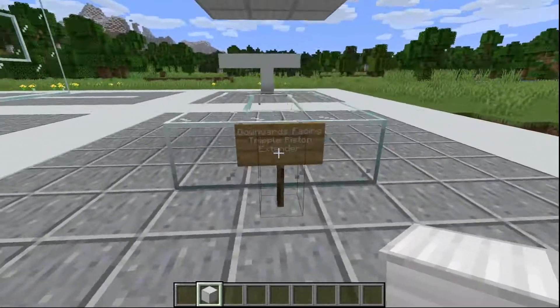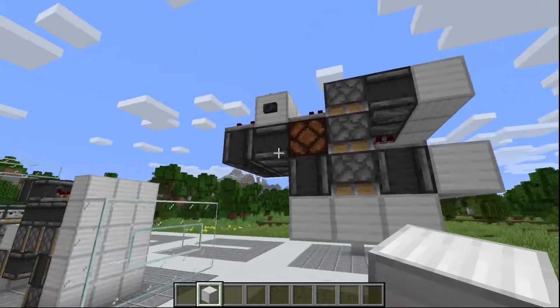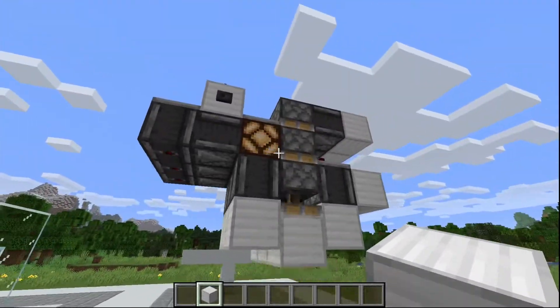Now the downwards facing triple piston extender. The way this one works is you press the button and it brings it all the way down. And when I press the button again, it retracts it all the way back up.